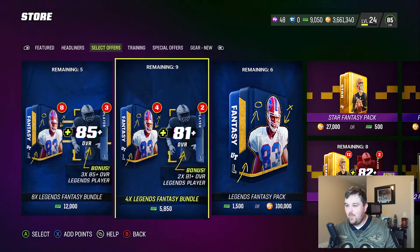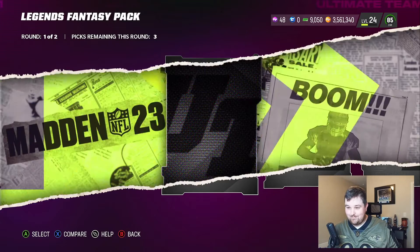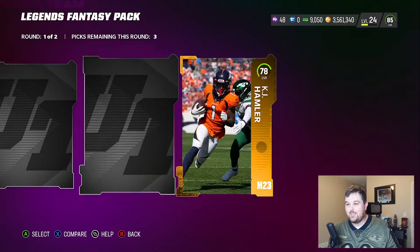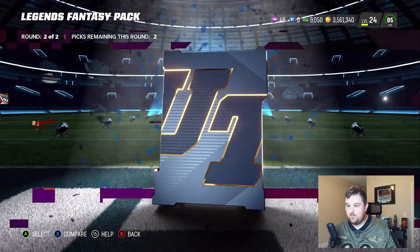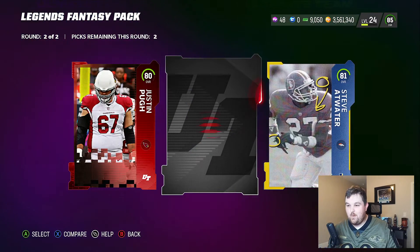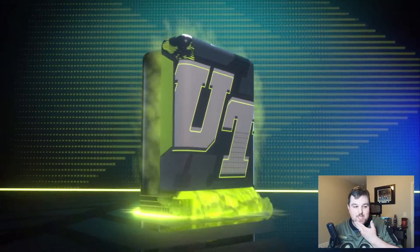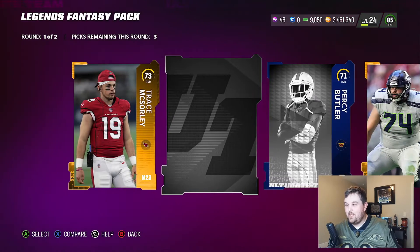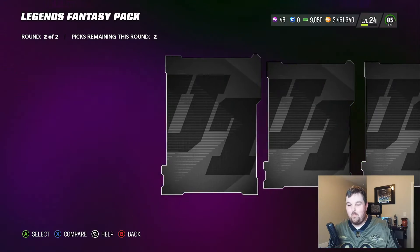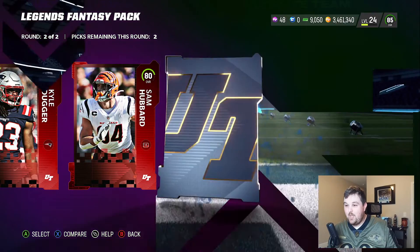Going backwards in the second round — I forgot, I got distracted with the legend animation. So we've got to go backwards in the first round and see if that's going to open up the pack luck for us. 89 no — oh, first round elite, let's go! Can we have a second one? No. We get Justin Pude legend starting off — legend, legend, 89, 81 Steve Atwater, and 81 Marcus May. Beautiful — absolutely beautiful. That's what you want to see.